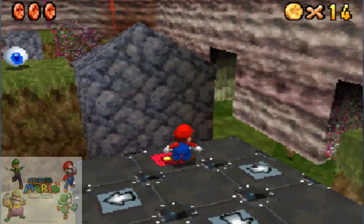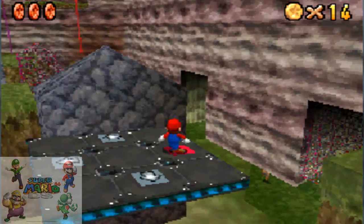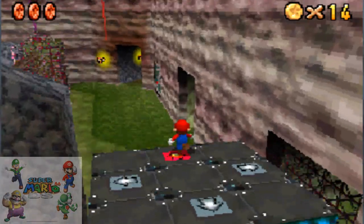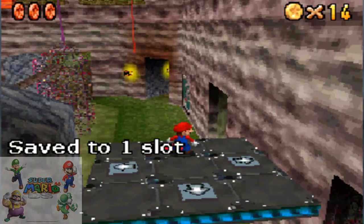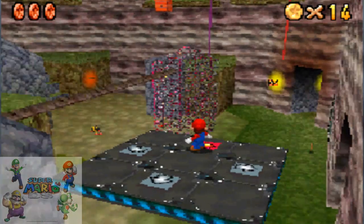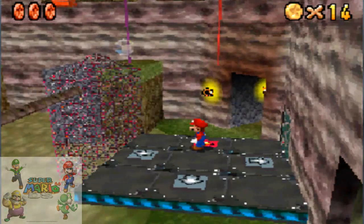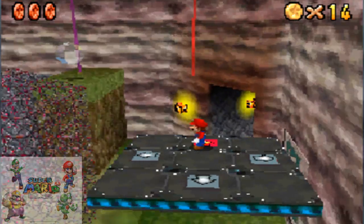Now we grab that coin. The foe is bad. We head up this way — don't fall. Three coins — I thought there was more but I must have been wrong. Where we're heading to now is the upper level. This is boring.